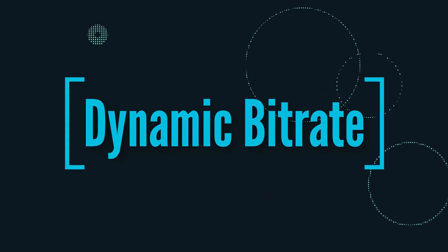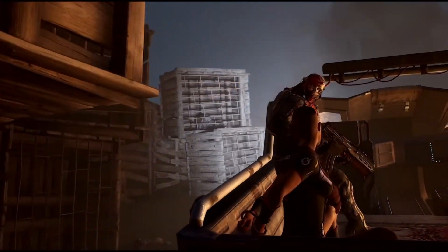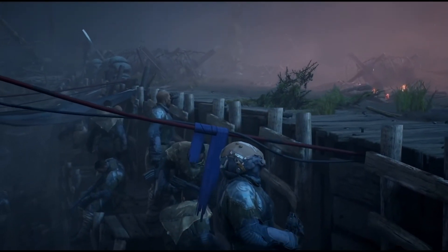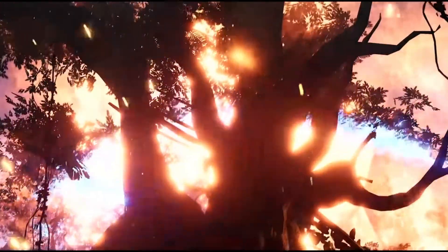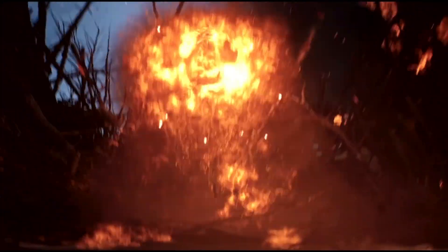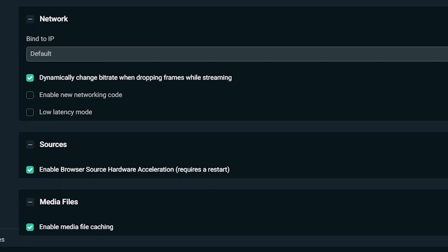Think about enabling dynamic bitrate. In a recent update to Streamlabs OBS, we introduced a new feature called dynamic bitrate. This feature allows the software to automatically adjust your bitrate based on network conditions to prevent dropping frames. If your computer and internet speed can't handle the bitrate you've set, you may experience dropped frames. To enable dynamic bitrate, navigate to the Settings window, click Advanced, scroll down, and toggle the box next to 'Dynamically Change Bitrate when dropping frames while streaming.' If you're tech-savvy, you can adjust everything manually to get the most out of your machine and stream.